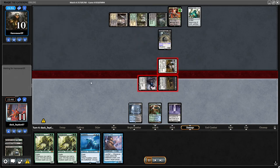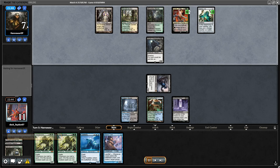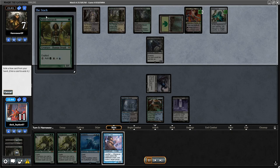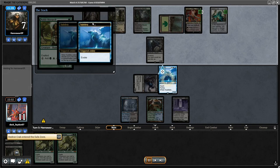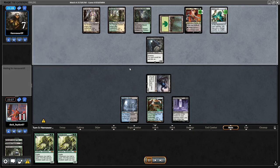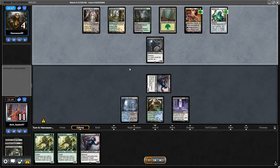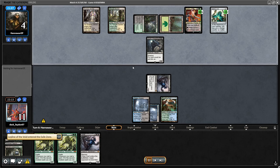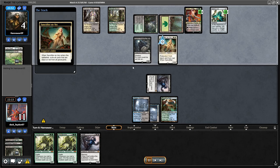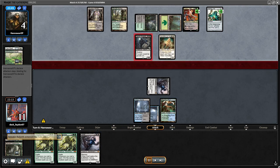I attacked with both; my opponent blocked with Giver and Grave Crawler. Opponent was on seven life — a three-turn clock. They drew a Noble Hierarch. I used Subtlety because with Hierarch they also have a three-turn clock and they're faster than me, so I used Subtlety to slow them down. I got to attack first. My opponent drew into Bosejie, destroying my Leyline. I got the third land.